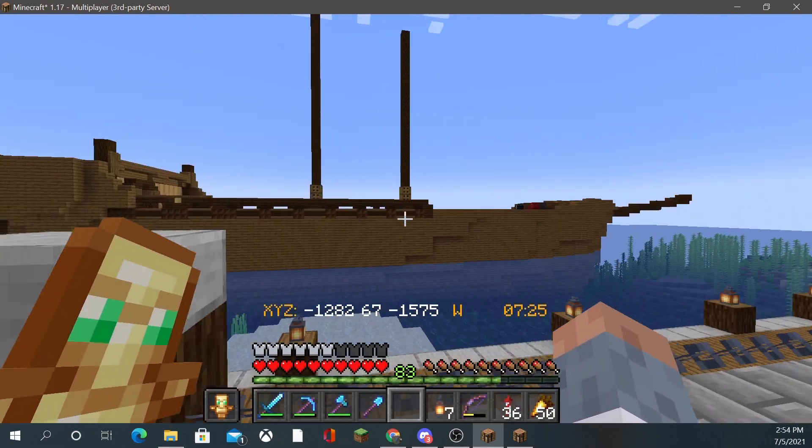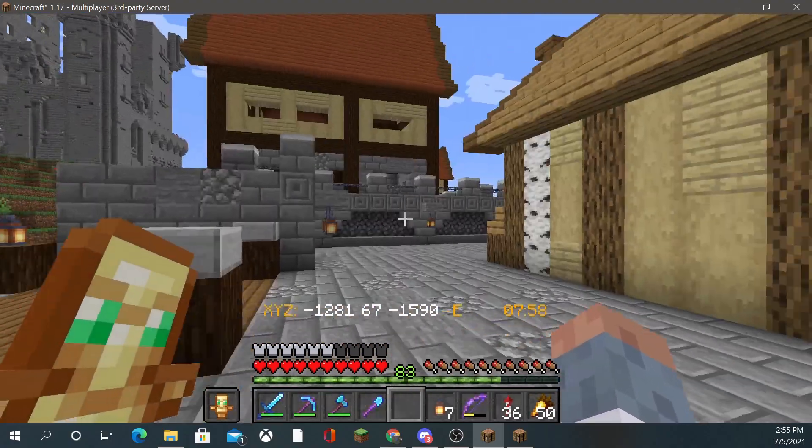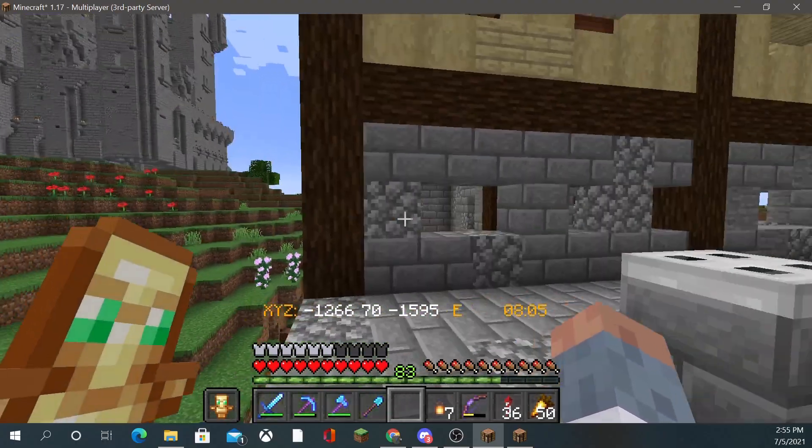Oz is making an awesome boat — a ship, I should say. Unfortunately I am a visual learner — usually I have to see a build and then I can interpret it in my own way.